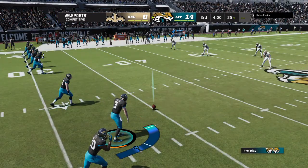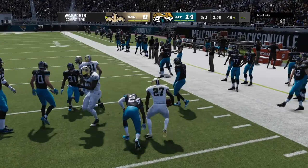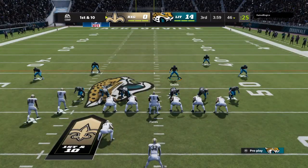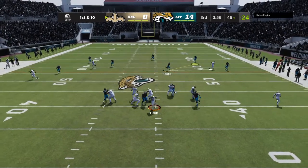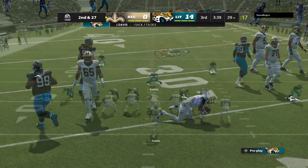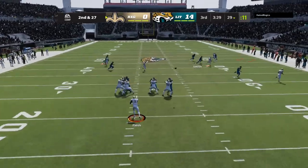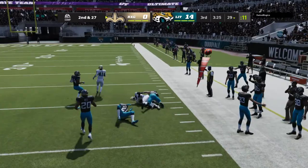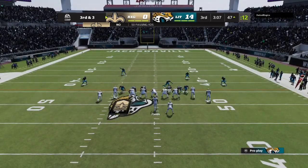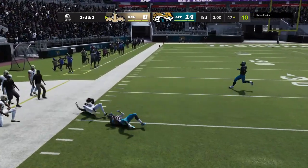We welcome everyone back for quarter number three. Both teams appear ready for the fight ahead, and we resume action here in quarter number three. Those are the best guys ready to make that play — it was executed well, not a bad kick; just the normal outcome came to play. And a big loss here as he's taken down, the defense rising to the challenge. On second and long, Fields — that is caught by Lamb for a big gain, and that will lead to a third down. Out of the gun, Fields — complete to Cooks.